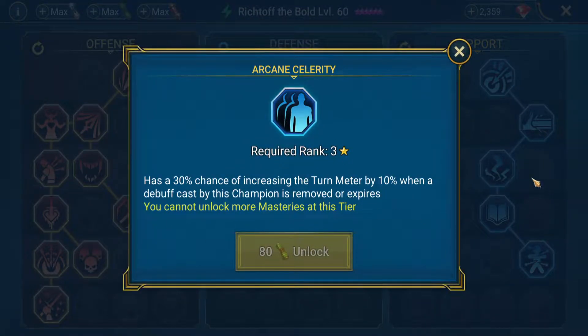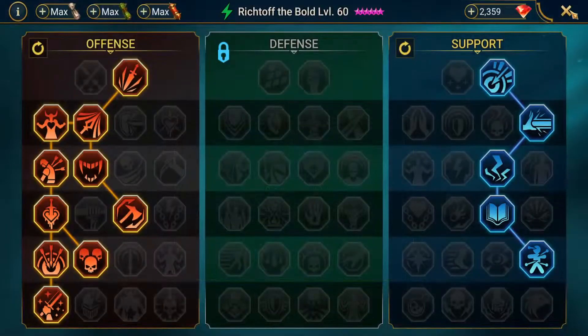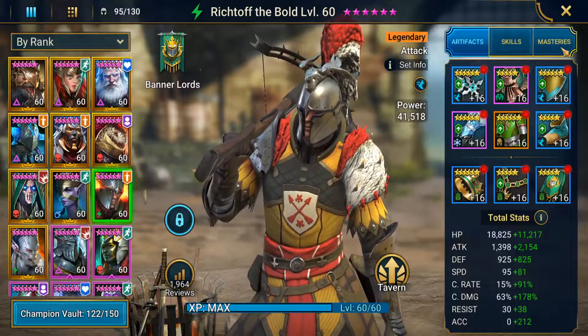Maybe Arcane Celerity would work as well, but if you're doing a counterattack team, you don't want that. I threw him in an unkillable team at one point, so I didn't want to screw that up. I literally thought it was called Arcane Clarity — the fact that it's Arcane Celerity is blowing my mind right now.